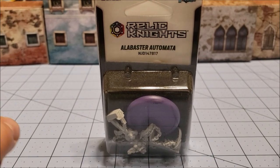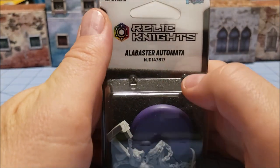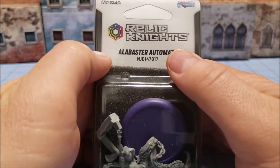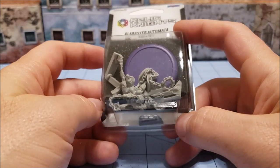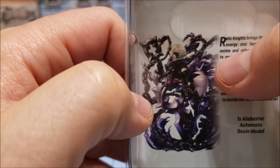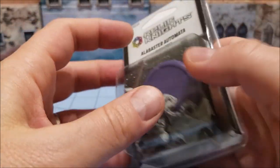Hey everybody, Highlord Tamberlain back with more Obscurities and Miniatures. Today we've got something that's going to end up probably being pretty obscure — this is the Alabaster Automata from Relic Knights. Say what you will about Relic Knights and Ninja Division and Soda Pop and all that, but they had a very cool-looking model which is obviously supposed to be influenced by 2B from Nier.